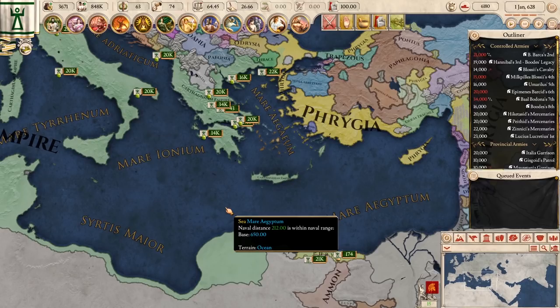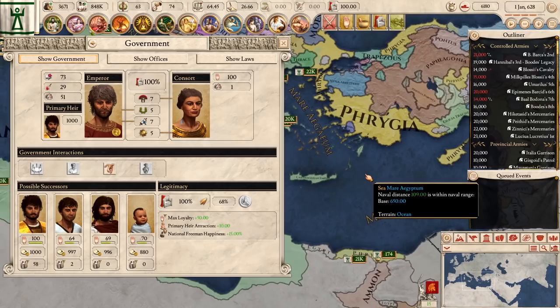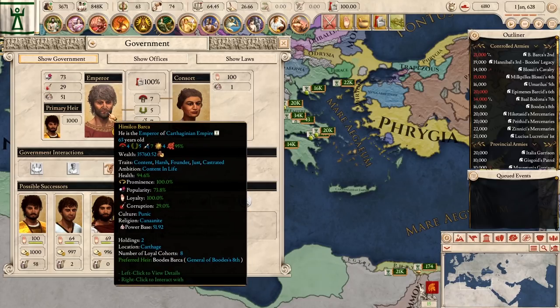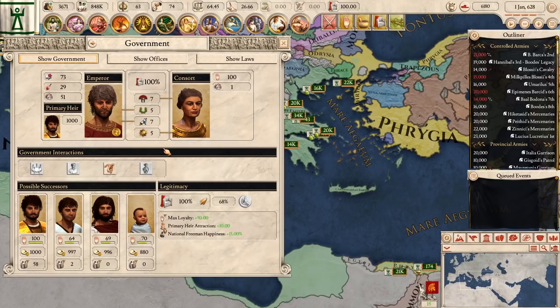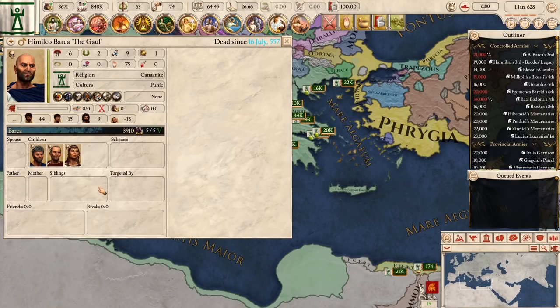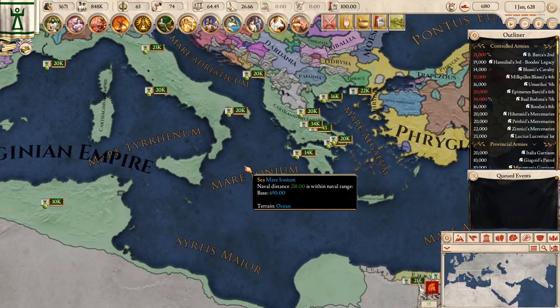I haven't played this in about a week, so I had to re-familiarize myself with certain things. Who could forget Himilko Barca, the first emperor, who's getting on a bit now at 63. I think he was in his 20s when he became emperor. His mother was Mutenbal Barca, the mad tyrant, and her father was the first tyrant, Himilko Barca the Gaul, who overthrew the republic and used Gaul really as a way to gain himself popularity to do so. Quite the family history there.